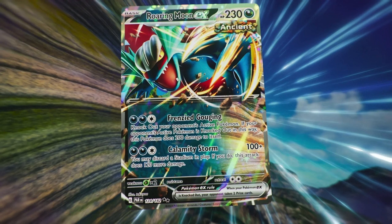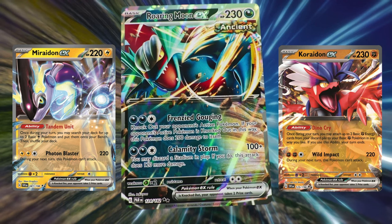The next main card we'll look at is Roaring Moon EX. It has two pretty cool attacks and 230 HP. Looking back at Iron Valiant, 220 HP — not great, but again, these cards are basic Pokemon. If we looked at the reveal from the prior World Championships, we did get Miraidon EX and Koraidon EX, which had similar HP.